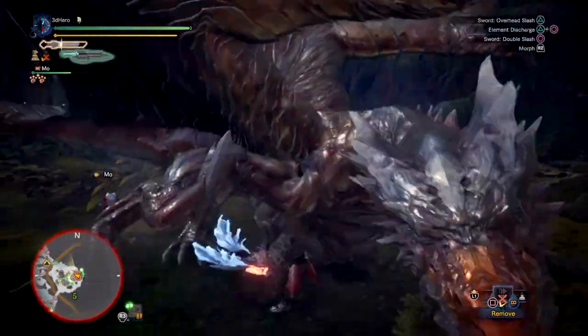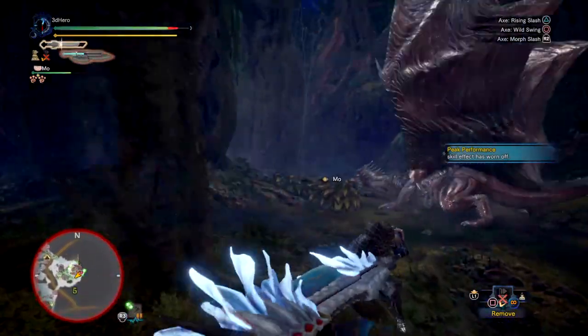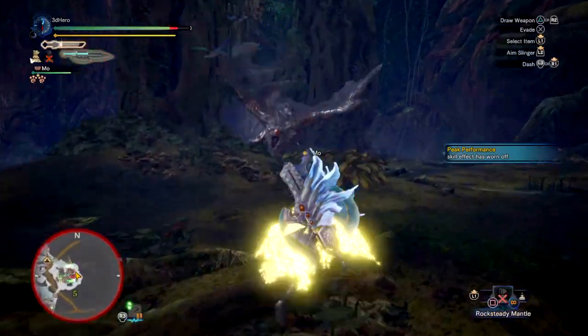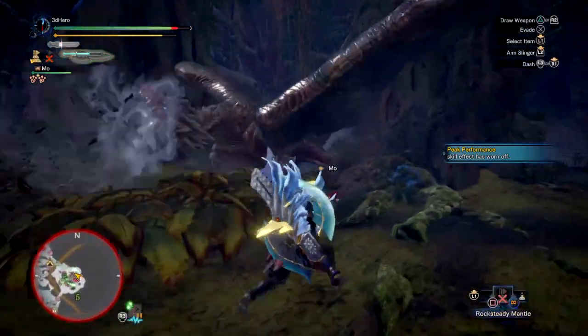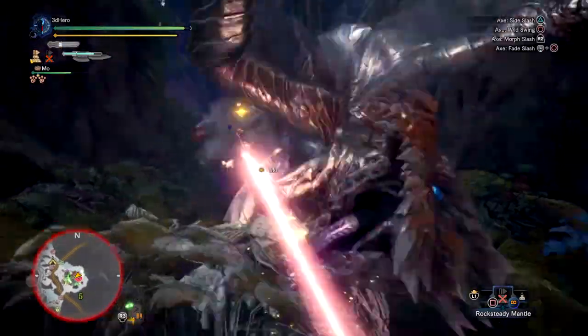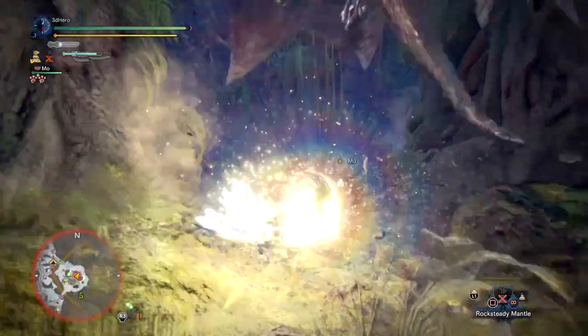I'd probably recommend this weapon as a beginner-friendly weapon since it's so simple to use. Alternatively you could go with the Lunasha Axe Ruin or Blaze as both share similar stats to the Styx version but have different built-in skills, status and affinity. So don't take my word on it and just play with the Styx version, as the other two are just as great when built around properly.